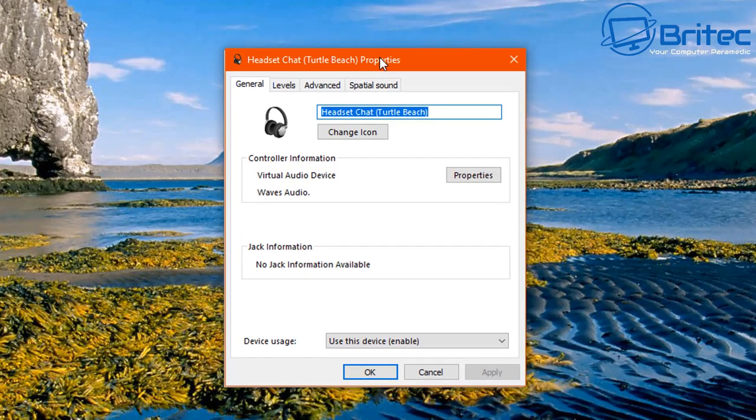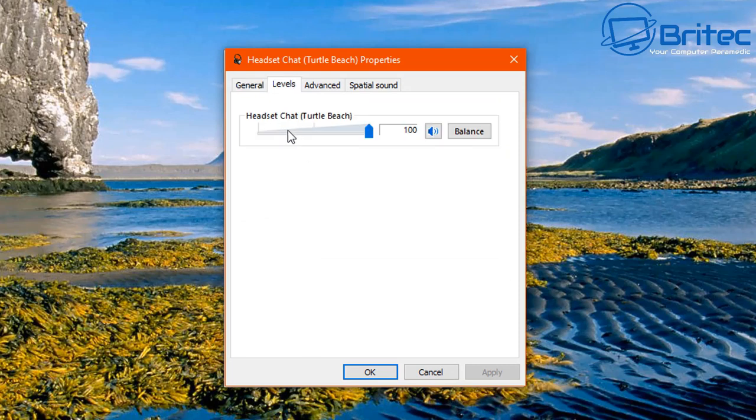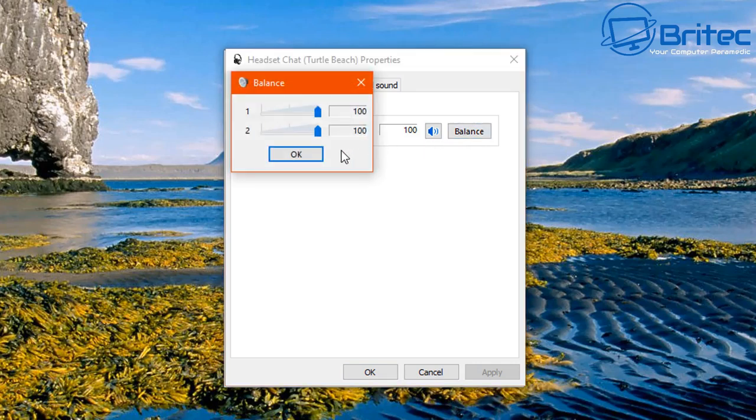Go into the properties of that headset chat virtual audio device. Make sure it's turned up to 100% and make sure there's no red circle with a line through it, which means it's muted. Check the balance and make sure both channels are up to 100%.